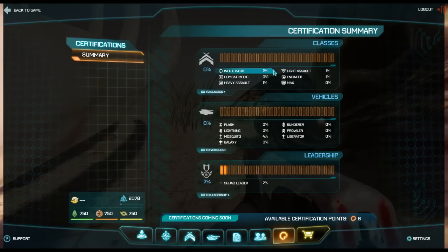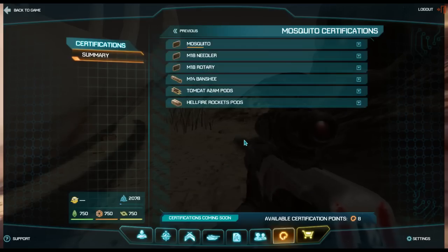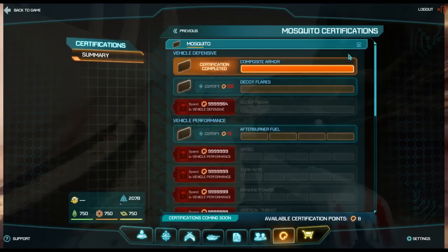Those are your certifications for each class. Don't worry - if you're playing a MAX all the time and earning cert points while doing so, you can spend them on your infiltrator, your light assault, or even your vehicles. You'll keep getting points and max out your certifications eventually.